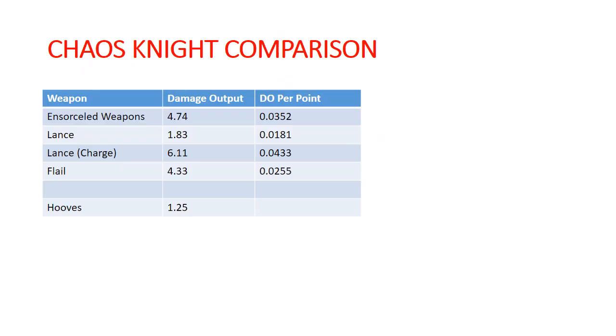Their Chaos Rune Shields ignore mortal wounds on a five-up, and your opponents are minus one Bravery when within three inches of them. This is just a quick look at what their damage output looks like. Ensorcelled Weapons are going to do about 4.75 damage per turn. Lances when not on the charge are 1.83. Lances on the charge are 6.11. The Flail is 4.33. The Hooves add an additional 1.25. The damage output per point is noted for comparison to Varengard later.